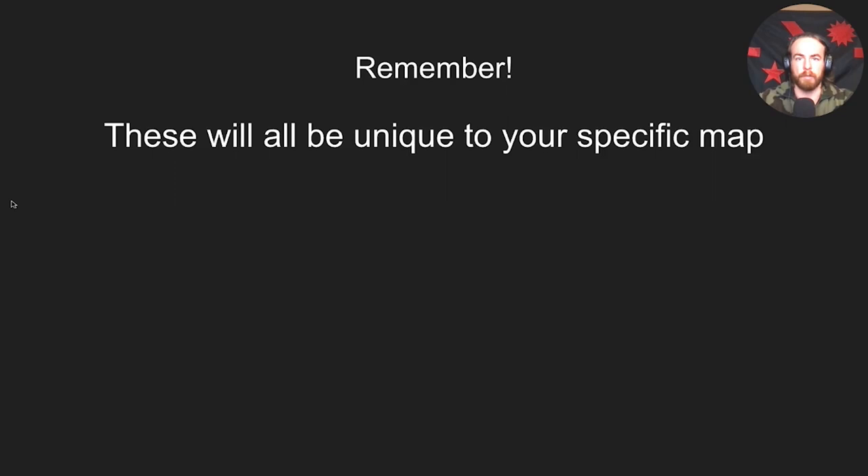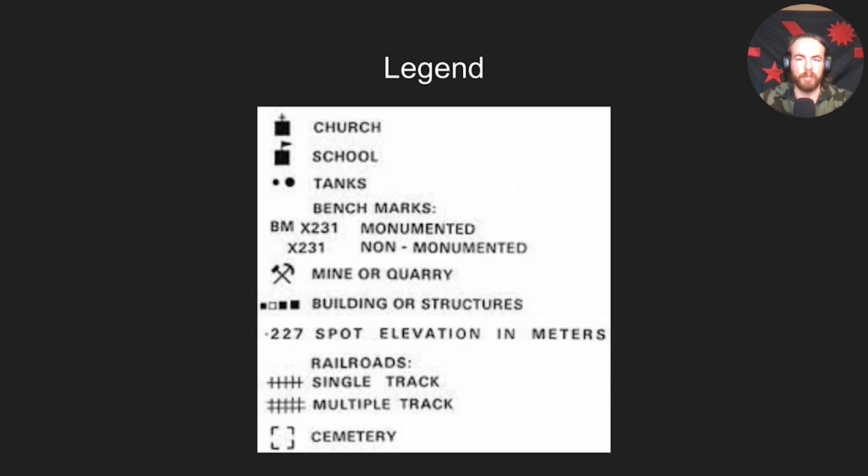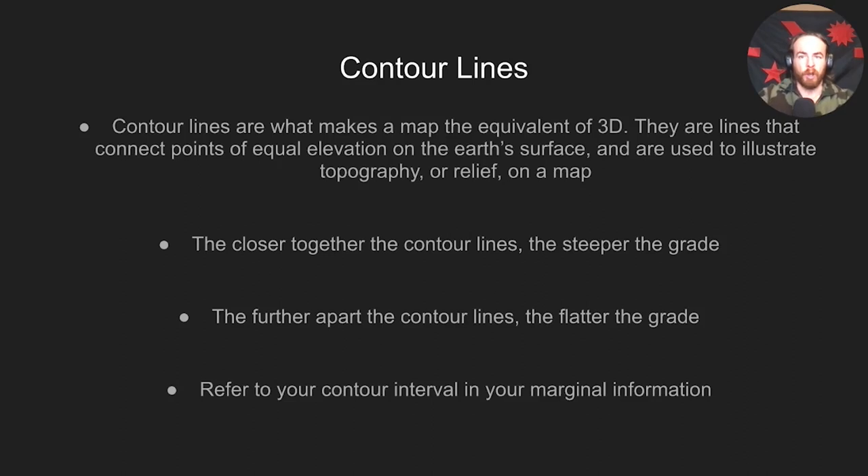This map is a 1:24,000 meter scale. The contour interval is just a quick note saying contour interval X amount of feet or meters. This is an example of a legend — these symbols will vary depending on your map, but this is generally what you can expect. Make sure to read your legends and know what you've got on your map and what you can be expecting in your AO.